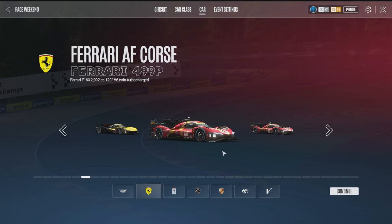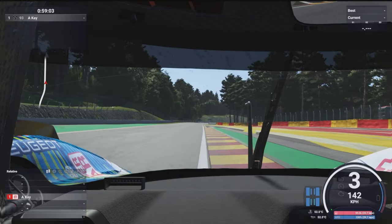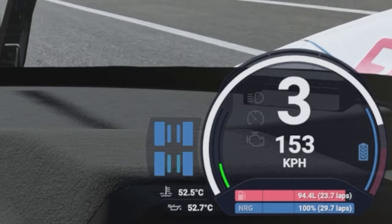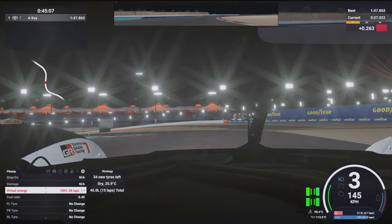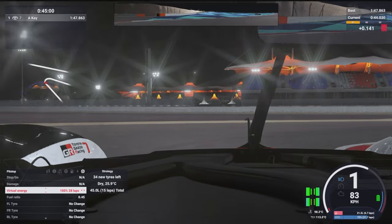Let's take a quick look at the different hypercars and how they differ in terms of battery function. I've put them into three groups. First, we have the Ferrari 499, Toyota GR010, and Peugeot 9x8. These cars start off using only the engine and will only deploy battery once they've reached a certain speed. For example, the Peugeot will deploy battery once it reaches 150 kilometers per hour and above. They're fairly straightforward to drive, but because the battery isn't draining as often, you're more likely to be at risk of reaching 100% charge, so keep an eye on those battery levels and change the motor map accordingly.